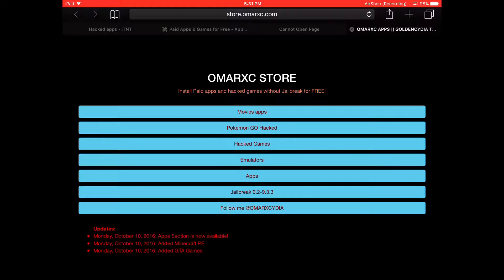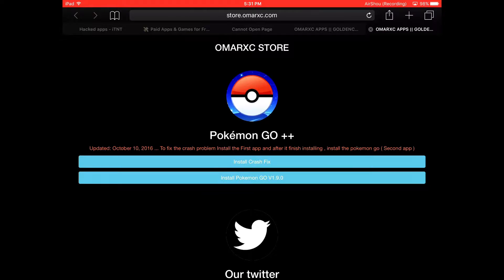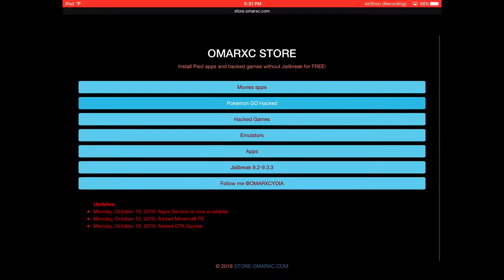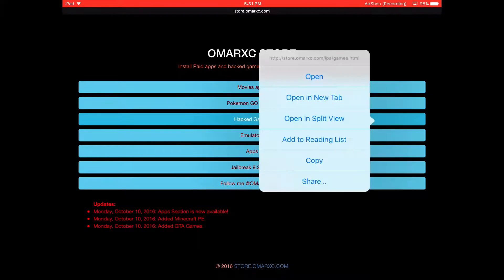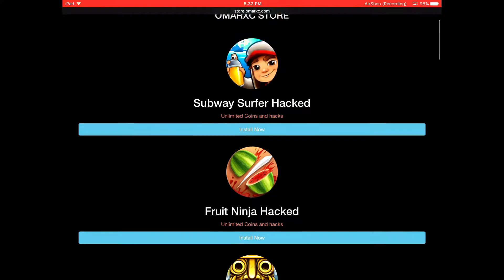Everything will be in the links below. So firstly, there is this Omar Hack Store. In this one you're gonna get free movie apps, Pokemon Go hacked — you guys can try that — and hacked games. Let's open that. Guys, so unlimited coins for Subway Surfers.